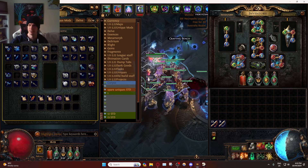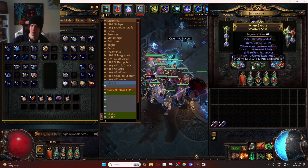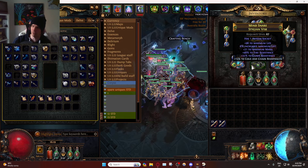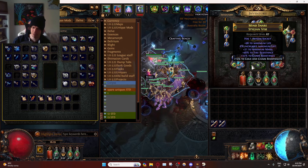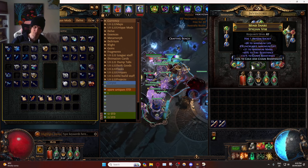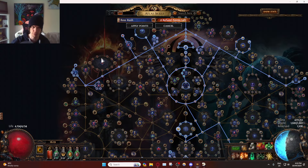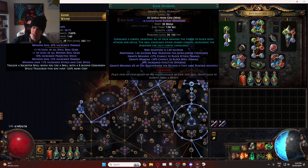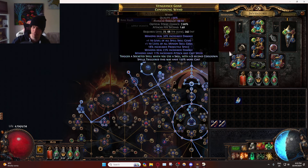Before I go, I'll explain how to get your new fourth spectre — Pale Seraphim. In the Atlas tree there's a node called Pale Clarion: Beyond Demons in your map have a 100% increased chance to be followers of Baydat. Pale Seraphims are followers of Baydat, so this will dramatically increase the number of Pale Seraphims in your map.